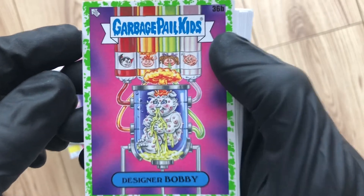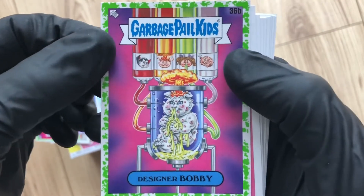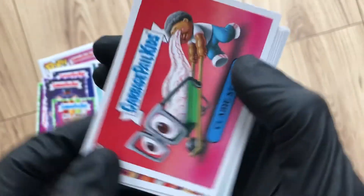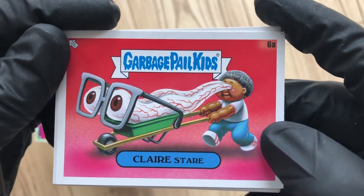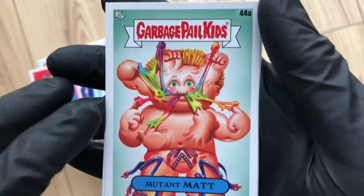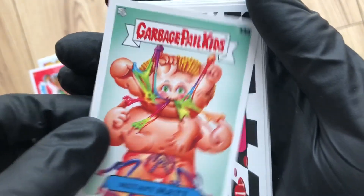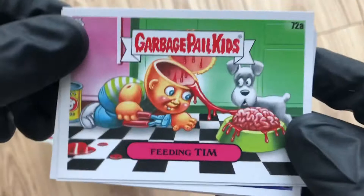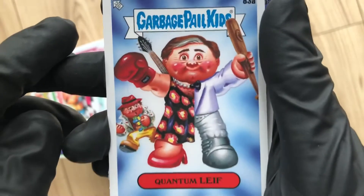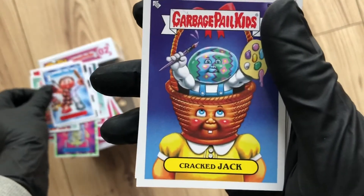Designer Bobby — he's got Nasty Nick, Adam Bomb, Leaky Lindsay, he's got them all going in him, creating the best Garbage Pail you could ever have. Claire Stair. Mutant Mat — that's cool, I don't think I've seen that before, I like that. Feeding Tim. Quantum Leaf — I used to love Quantum Leaf back in the day, brilliant. Cracked Jack.